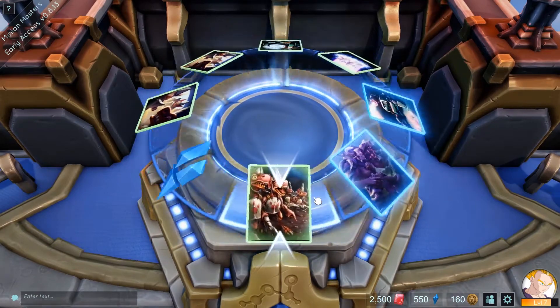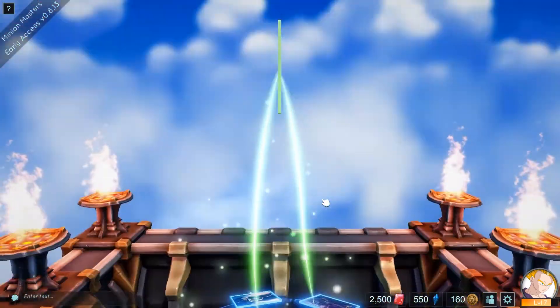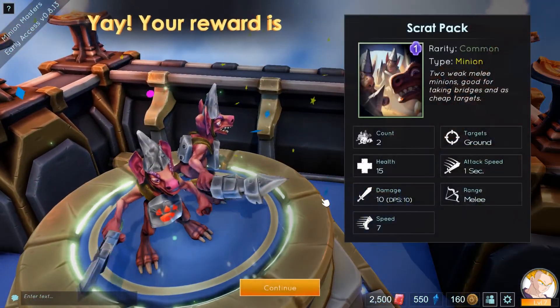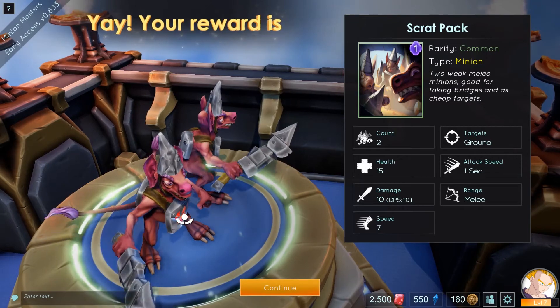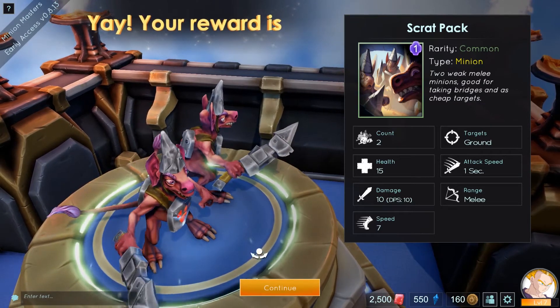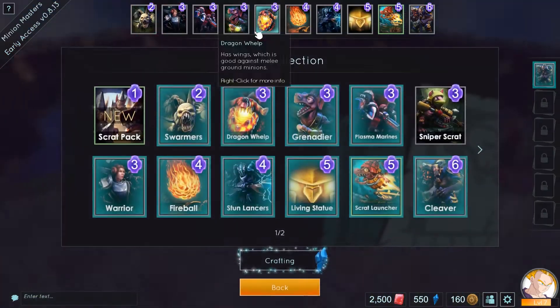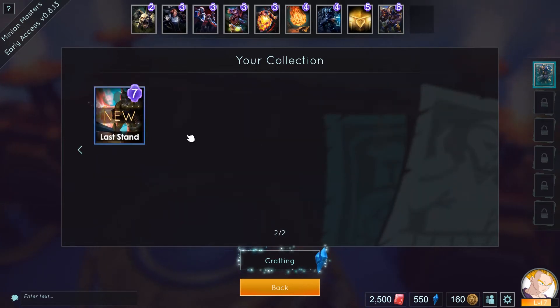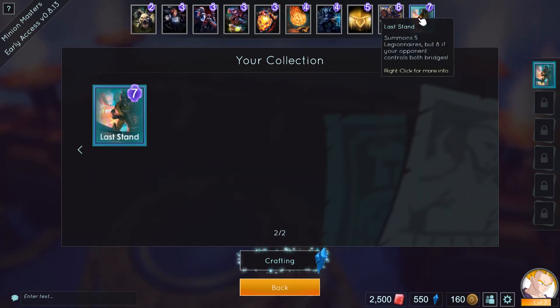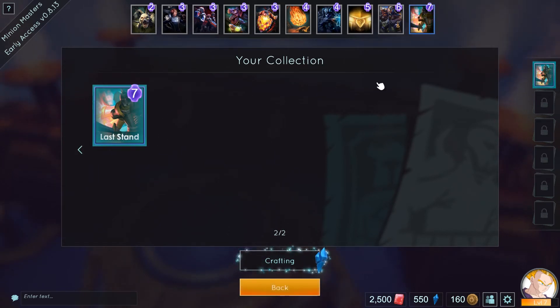I need to replace the tower I just put in. What's this? A Scrap Pack — two weak melee minions, good for taking bridges and as cheap targets. Not a big fan of that kind of playstyle, but who knows. I can remove that card and I'd love to put in the last one. It's expensive — seven mana — but why not.